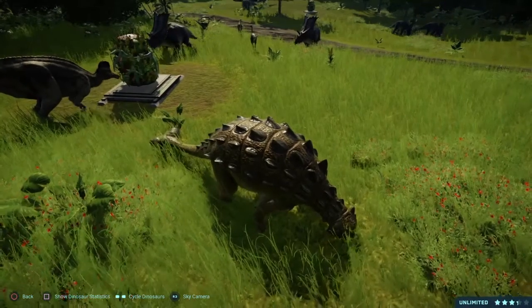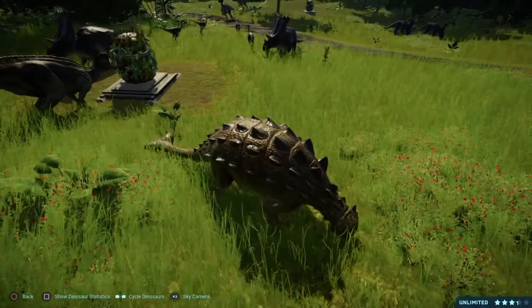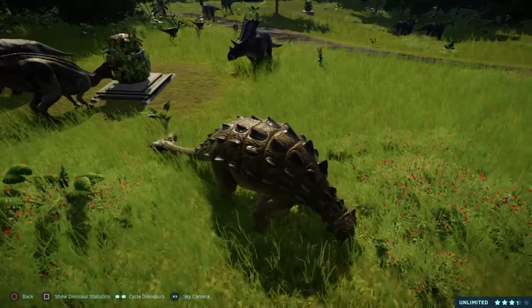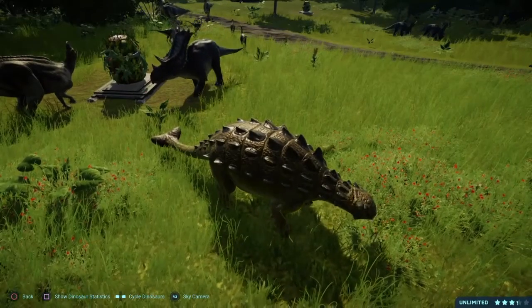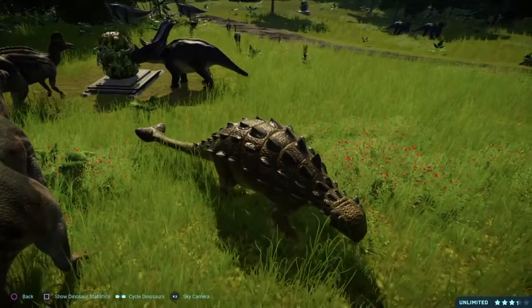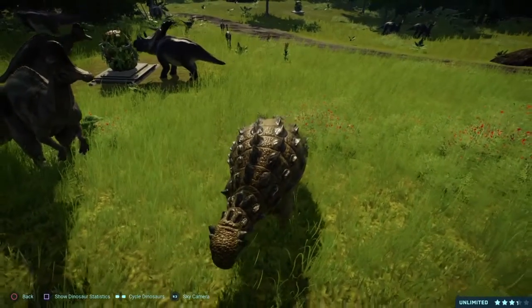In Jurassic World The Game, Euoplocephalus can be created in that title. It is a super-rare herbivore, and since September 30th of 2015, a fully maxed Euoplocephalus could be mixed with a fully maxed Giganotosaurus to make the hybrid Giganocephalus. I don't think I ever really used that hybrid — I know I got it, but I don't think I ever really put it to use, though it was good for the early game.